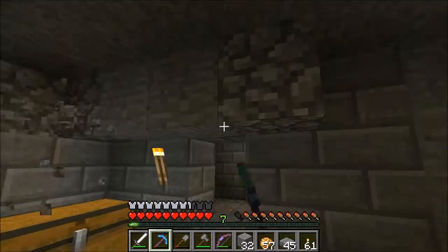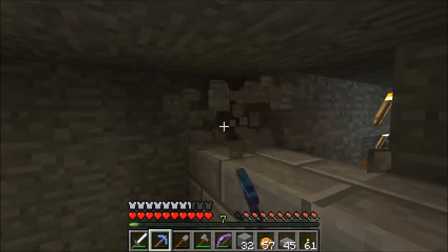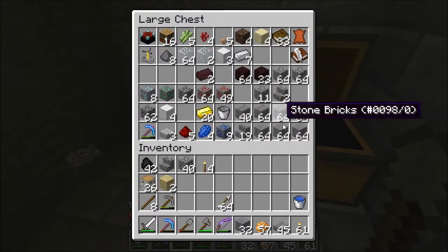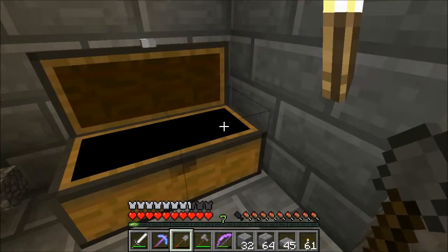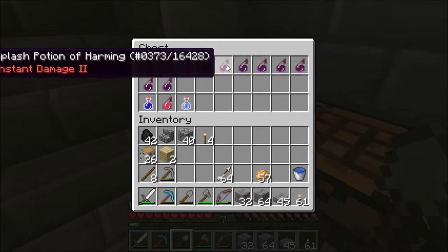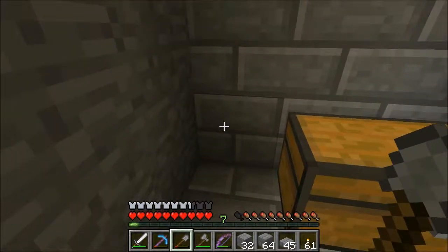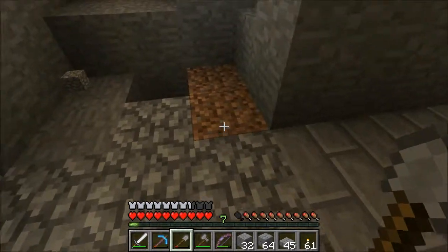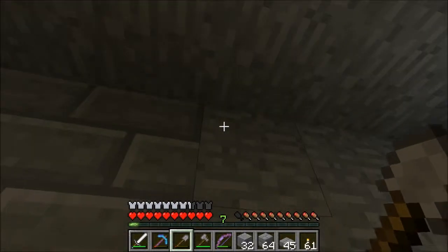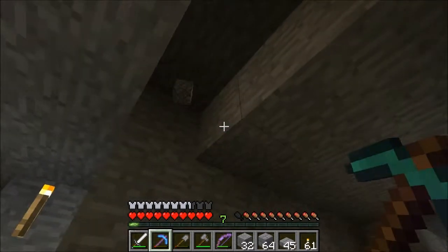I'm going to be putting in an enchantment table and a brewing stand. The brewing stand makes life a lot easier — potions make things a lot easier when you've got, oh, 100, 60, 170 spiders. We've got some splash potions of damage, or of harming. That works on spiders, but does not work on skeletons or zombies because they are classified as undead. So you have to use, oddly enough, splash potions of healing — which threw me for a loop when I first heard about that.